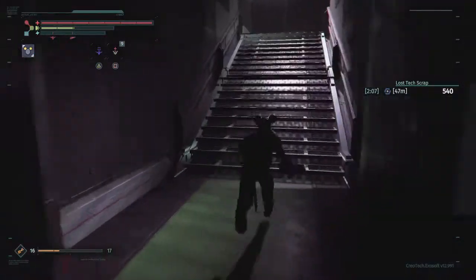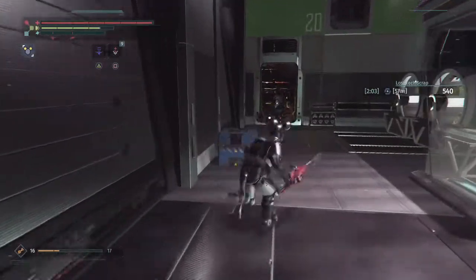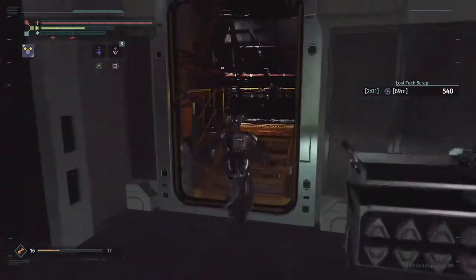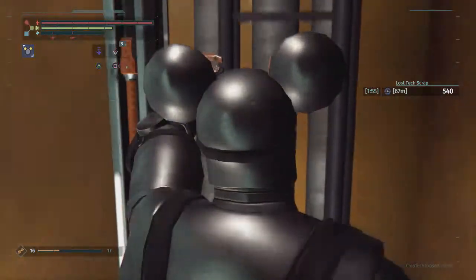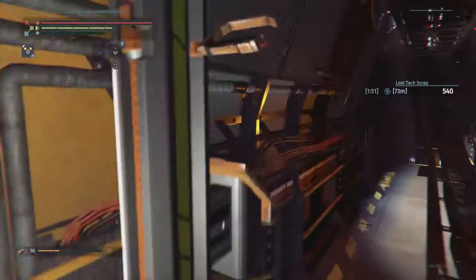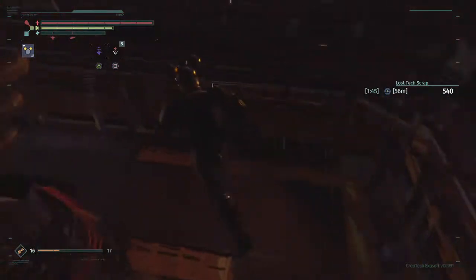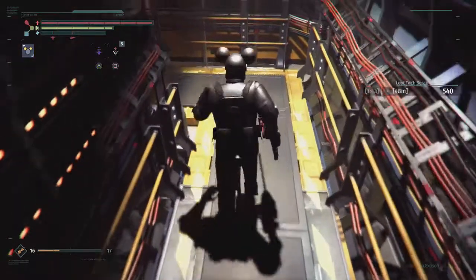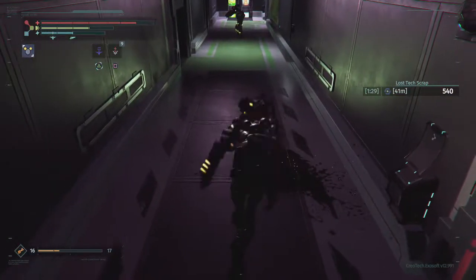Go inside and take the lift down. Now there are two extremely dangerous enemies which I died to several times here, so I suggest running to the log, grabbing it, and running for your life. These enemies have insane hyper armor and can crush through your attacks with ease. Also there are two of them and they can kill you pretty quickly. Deal with them however you feel like, and if you want to take them on it's a challenge — they become a common enemy later in the game. But I suggest just running for the terminal.